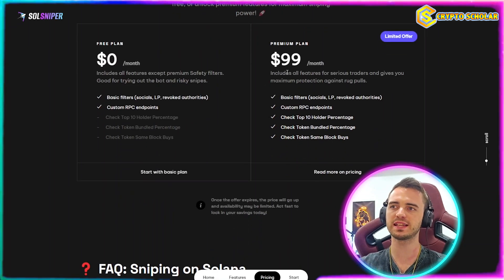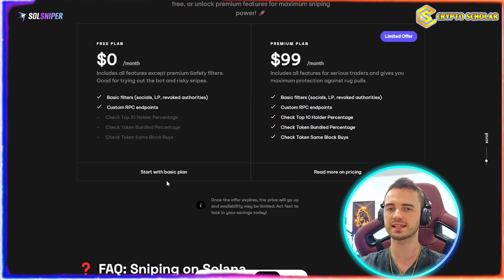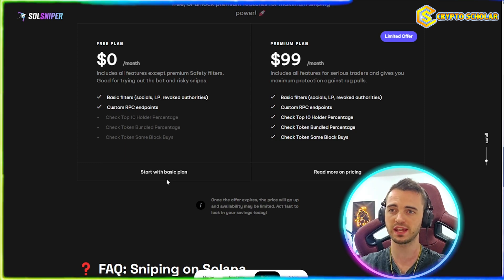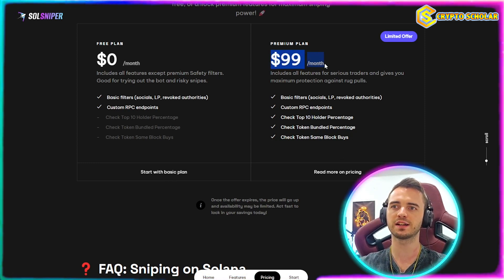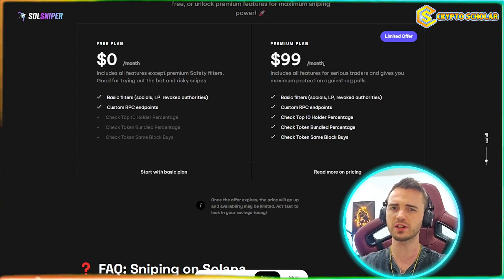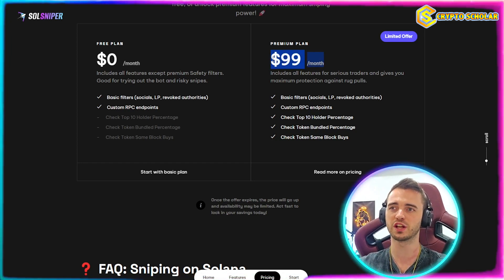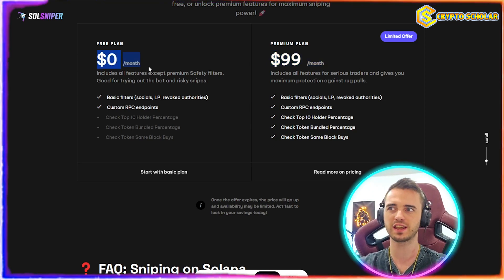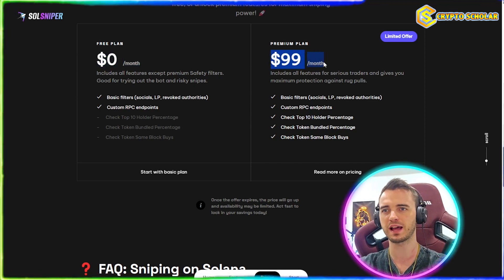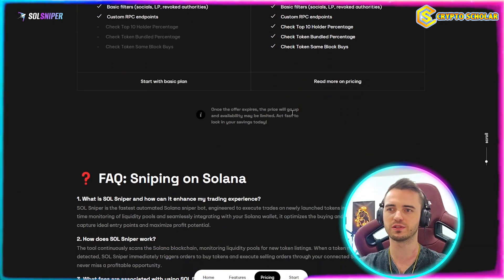What about pricing? The basic plan is completely free, so you can get set up today. If you want all of the features, it's $99 per month, which when you're considering trading in the degen space, that's actually not much at all — literally one trade. You can use the free version, get a successful trade, buy the premium plan, and then you're good to go and rolling with the sniping on SolSniper.